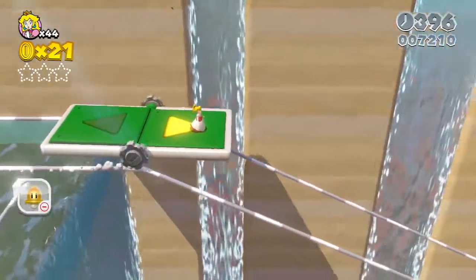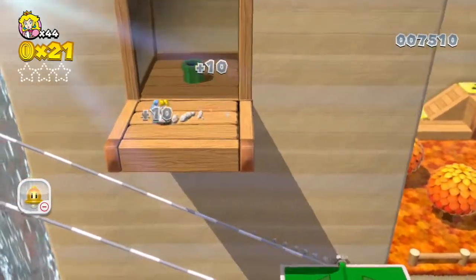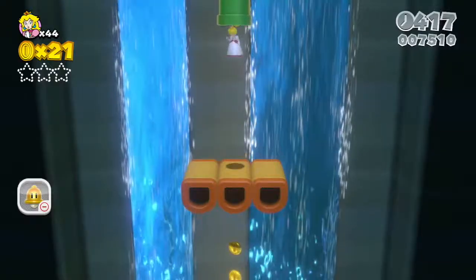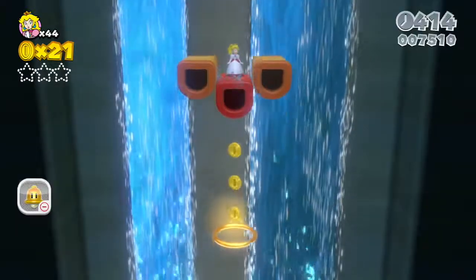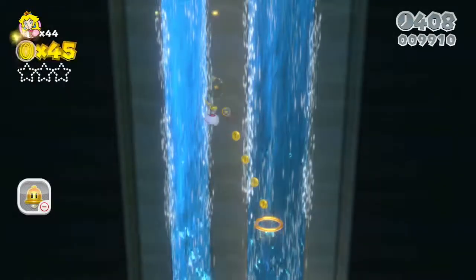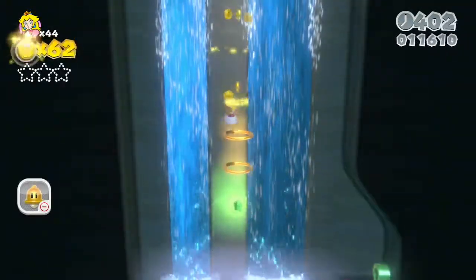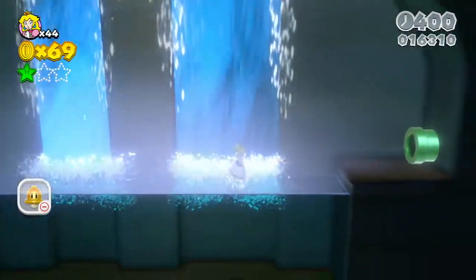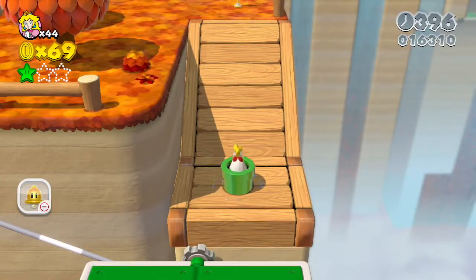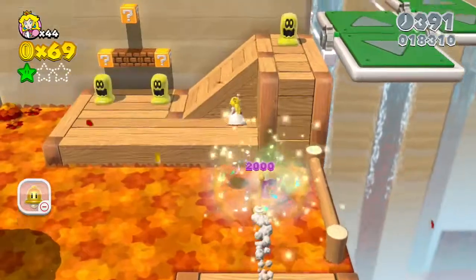So, down we go. Keep an eye out, because you actually want to jump up here. We get extra time — that's not really helpful. But if you go down this warp pipe, we end up in this secret area where you just kind of follow in the direction of coins. Peach can float, keep that in mind. So if you need to correct yourself at any point, you can float one time in order to line yourself up better. I didn't bother, because the green star is the only thing that really matters.